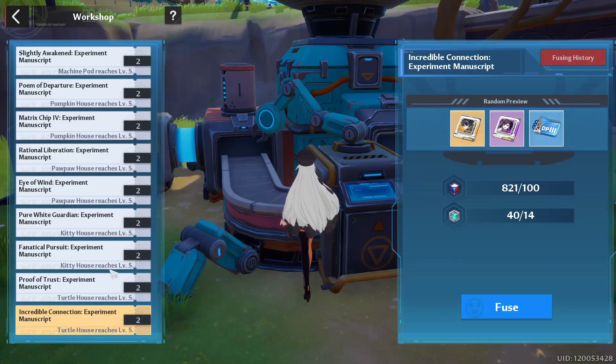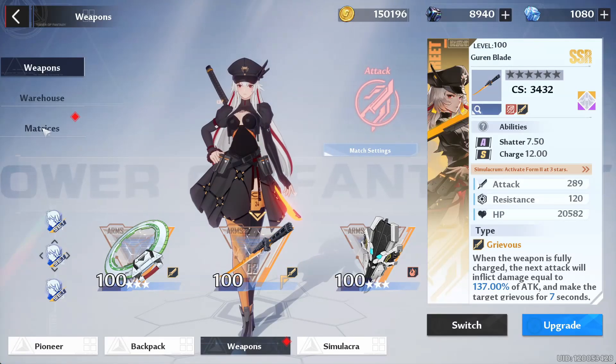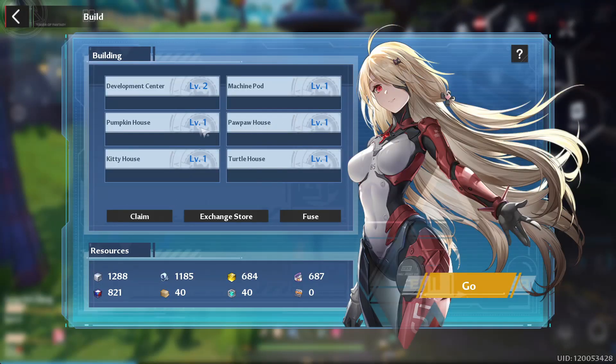As you can see, it requires kitten house at level five or pawpaw house at level five. The main two buildings you want to work on the most are the kitten house, because you can build Crow matrices there, and the pawpaw house, because you can build Samir matrices there. Those are the two you want to prioritize over all others because Samir and Crow are the two matrix sets you'll be running on your DPS. You want to get those to max star as soon as possible — I believe they max at four star.